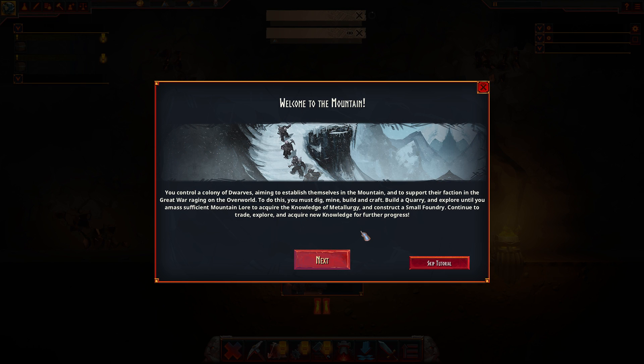Welcome to the mountain. You control the colony of Dwarves, aiming to establish themselves in the mountain to support their faction in the Great War of the Overlord. To do this, you must dig, mine, build, and craft. Build a quarry, explore until it amounts to submission to mountain lore, to acquire the knowledge of metal and energy. You can construct a small foundry, continue to trade, explore, and acquire new knowledge.